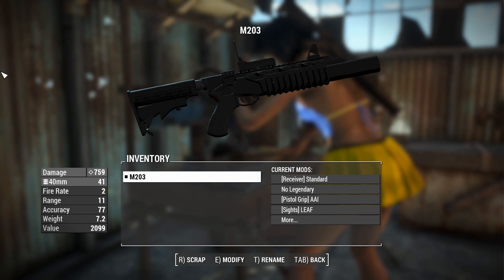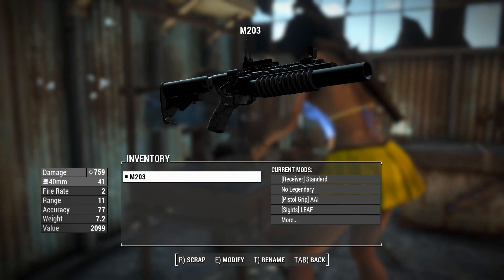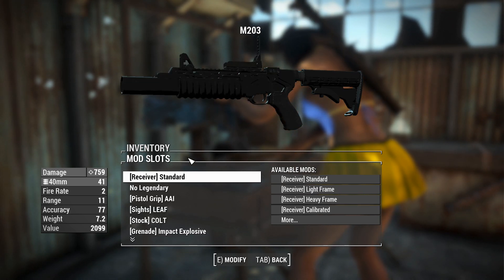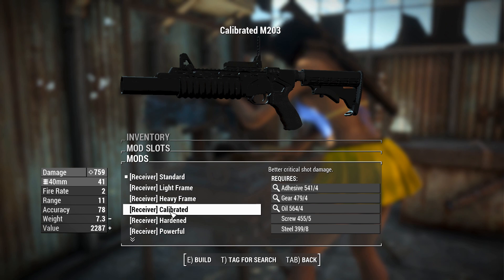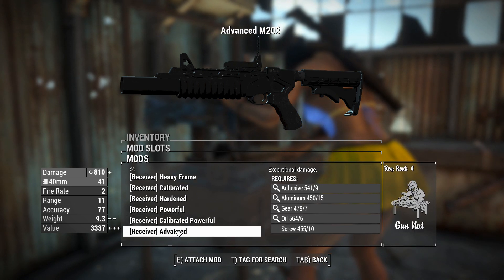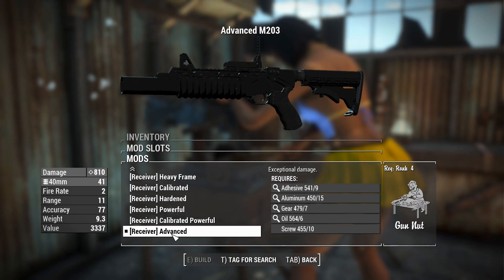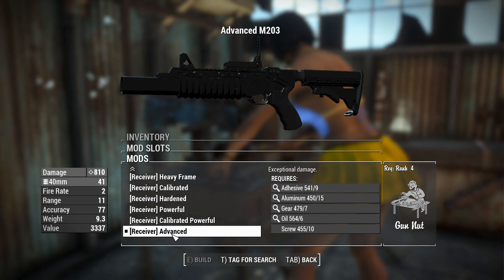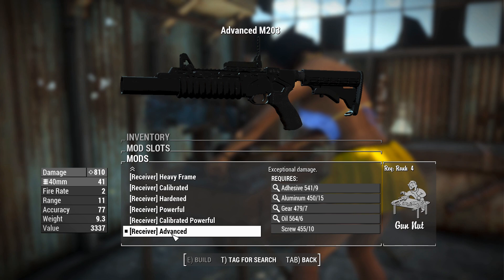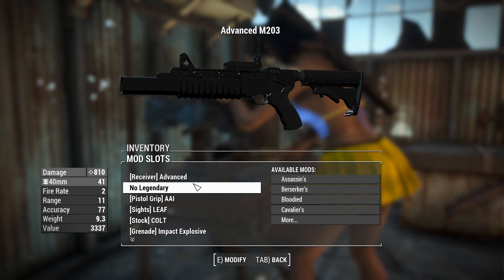These are usually fun, so we'll get started with the attachments. You'll have a custom reload animation and custom sounds with this thing as well. For the receivers, we've got the standard right now. You'll actually find calibrated receivers in here too. An advanced receiver gives us the best damage with 810, which is what we're going to do, because it's actually a lot of damage. We are playing on very hard difficulty, which will give us a 50% damage penalty, but still 810 is going to be massive when it comes to shooting things.